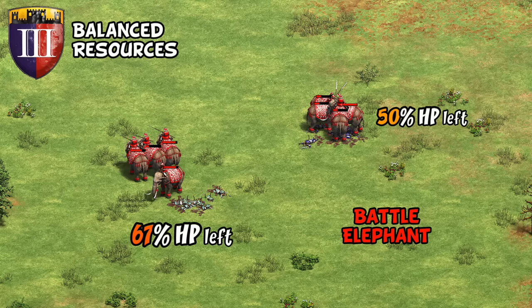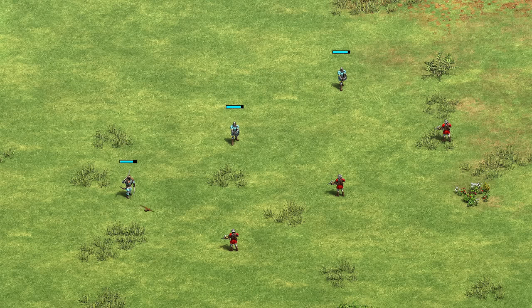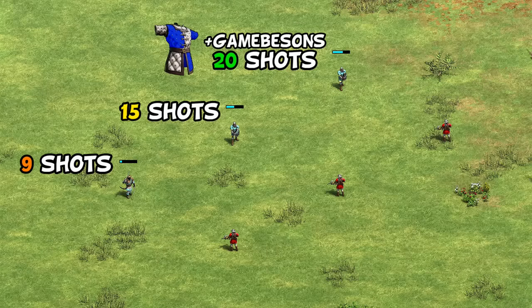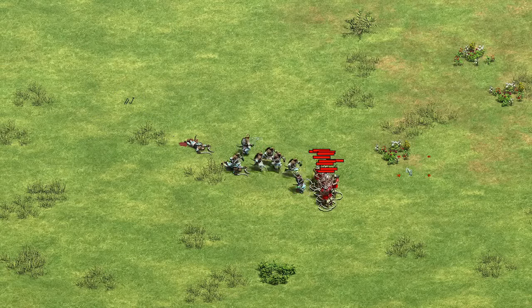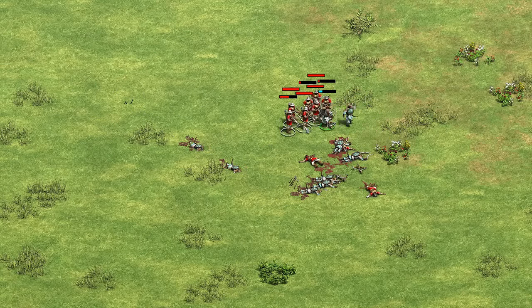The damage resistance does still apply and helps a bit against elephants, but Shotels should be using their speed to avoid that kind of fight. As for mounted ranged units — Shotels have low HP, armor, and no extra resistance against foot archers, taking just nine shots to bring one down compared to 20 against a Long Sword with Gambesons. With a bit of focus firing and pathfinding disruption, a group of crossbows will generally win pretty comfortably.